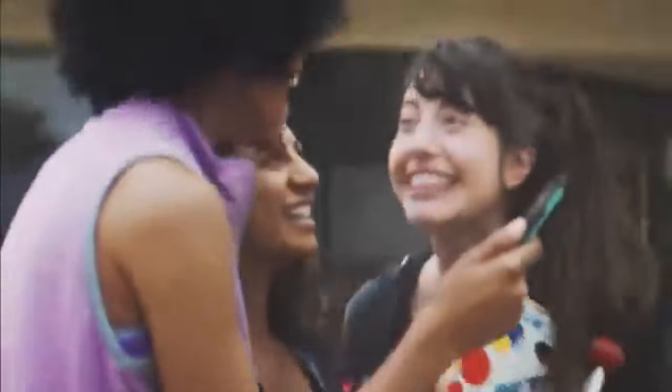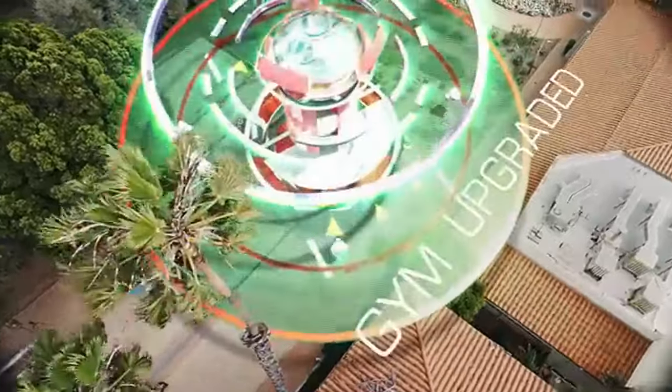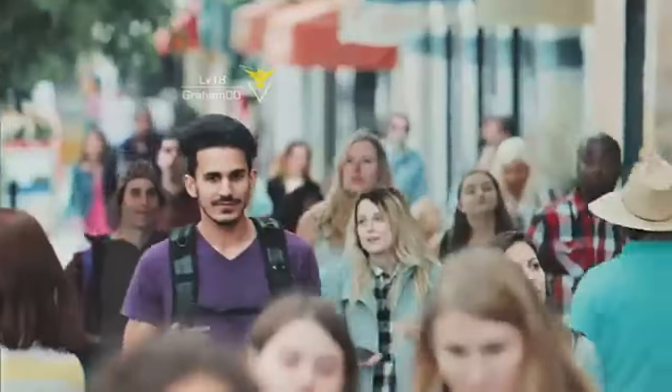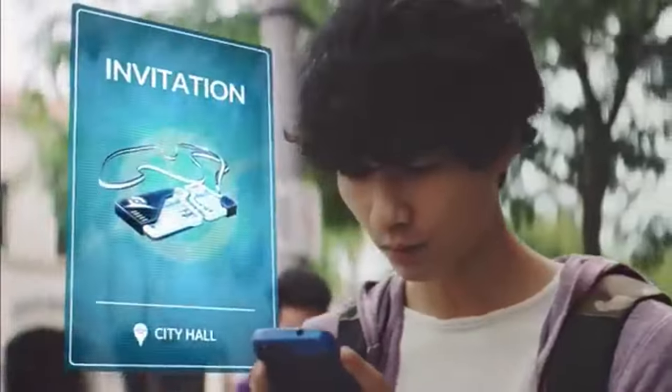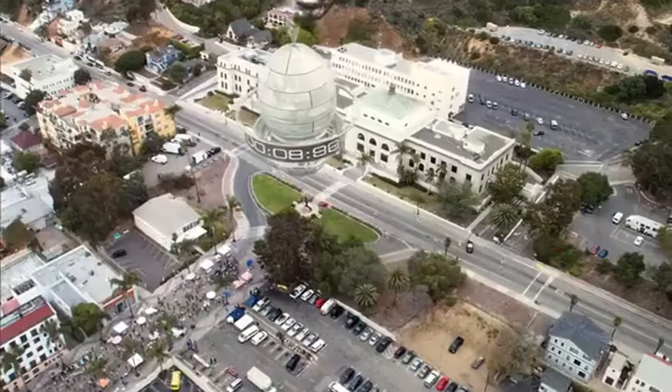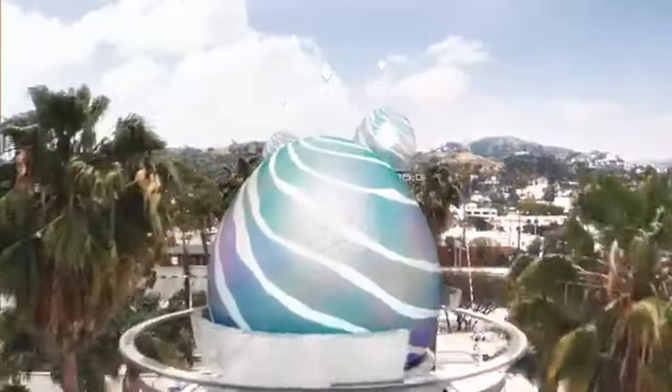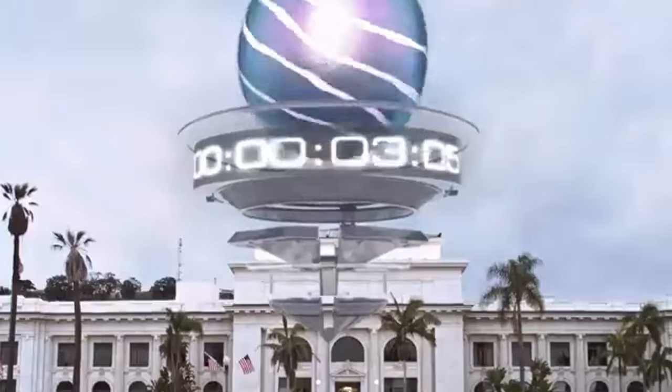Here's the scoop. Shadow Entei's leaked moveset includes Fire Fang as the fast move, paired with Overheat and Iron Head for charged moves. Fire Fang's rapid energy gain allows for quick buildup to Overheat, one of the most devastating fire-type moves in the game. And Iron Head gives you coverage against those pesky rock and fairy types.